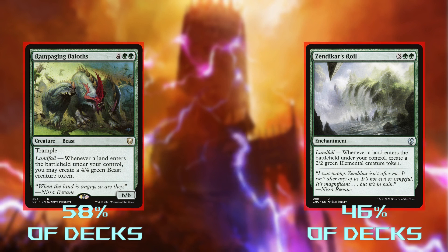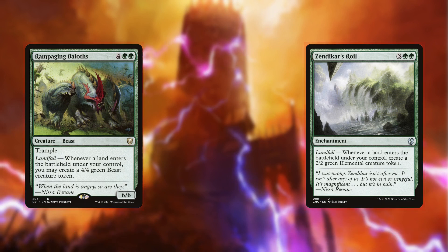What's important is that Scute Swarm makes a creature — not how big that creature is. It also protects itself to a degree, since the tokens it makes are copies of itself, whereas the other tokens we'd get are not, so they're a lot easier to disable.